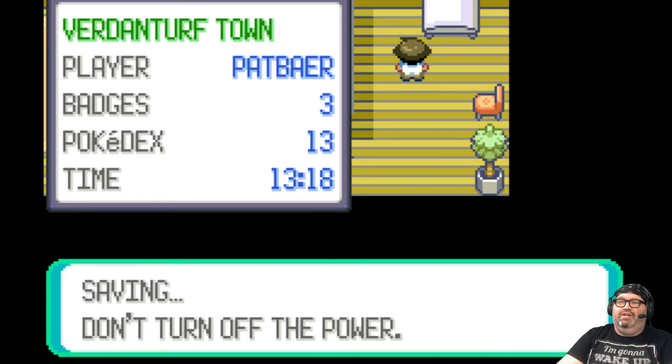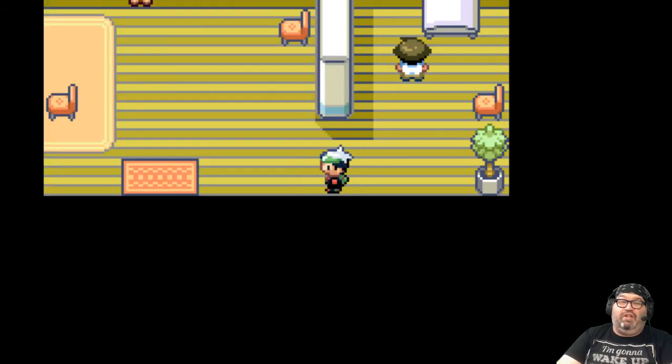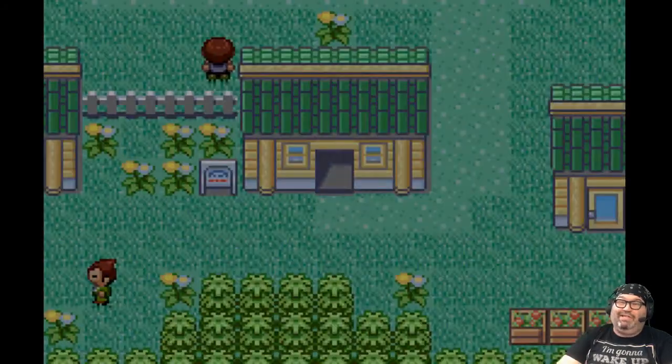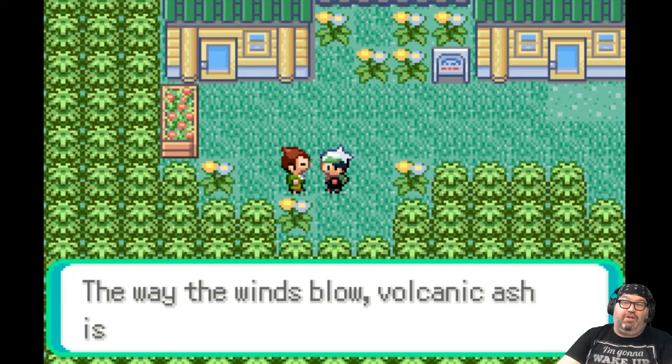I'm going to go talk to the people in this next house and then I'm going to go help your cousin see her boyfriend. Because love is important — not just caring about your Pokemon, but making a connection with other people.